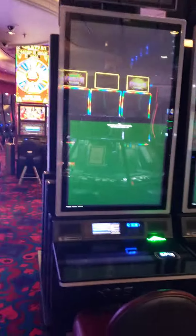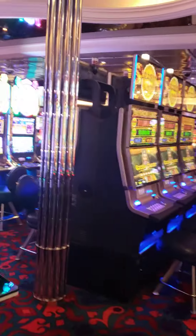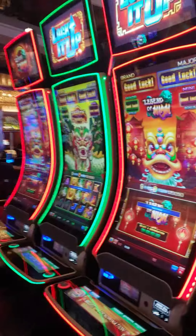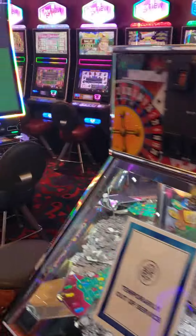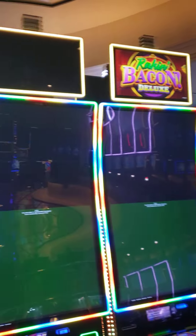Looks like they're setting up new Aristocrats over here — these are just now getting set up. And the new AGS is being set up too. You got more Dragon Lynx. If you watch any of my other videos, you know my opinion of Dragon Lynx. And this is basically Huff and Puff. You have another coin pusher that's out of service. These are Rake and Bake Deluxes — says it on the top.